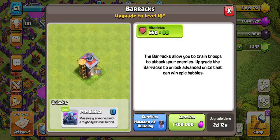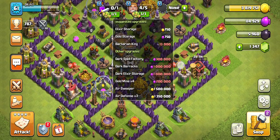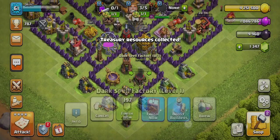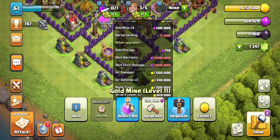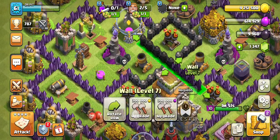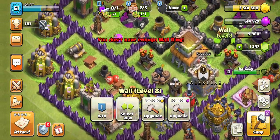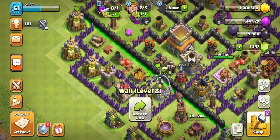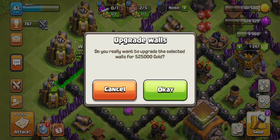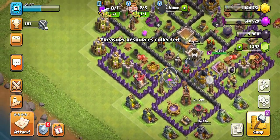Barracks would give me a PEKKA — let's get a PEKKA. I can get more loot from here, then upgrade my Dark Spell Factory, get a Gold Mine, and upgrade my Wolves. By the way, I accidentally upgraded one of my Wolves — a level 1 Wolf — with a Wall Ring. Yeah, that was really fun. Loved it.